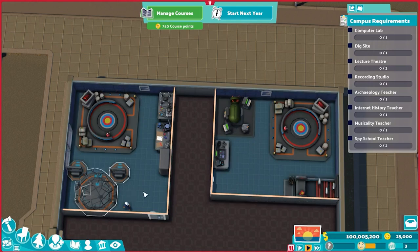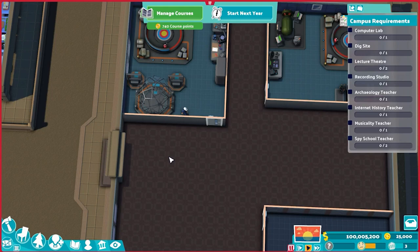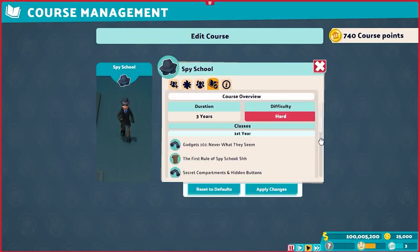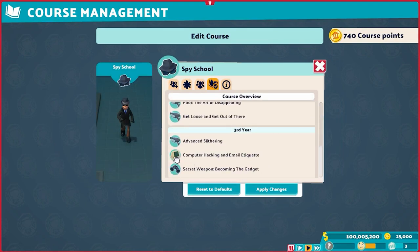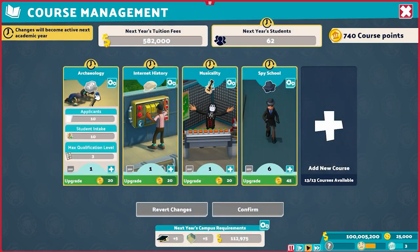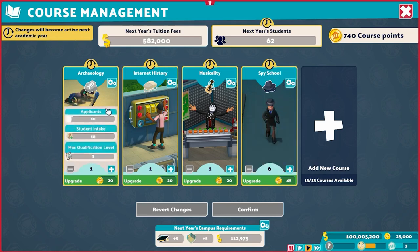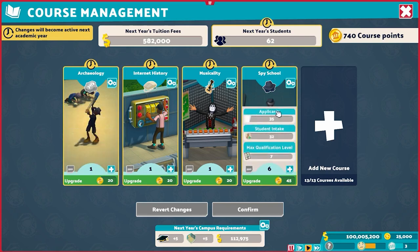Before we get into the spies themselves, let's talk about sister courses. Even at a 32, spy school still has an open-ended link with the computer room — at 32 it takes up four slots of a six-slot computer room, leaving two slots open. Luckily there are lots of other classes that pair perfectly at a 16: archaeology, internet history, and musicality. If you run any of these three sister classes at a 16, the computer room will fit snugly. In fact, you could go archaeology into spy school — archaeology generates a lot of money, making it a pretty good flow into this late-game course.